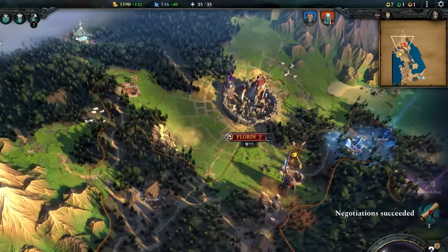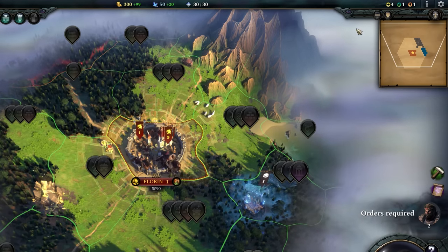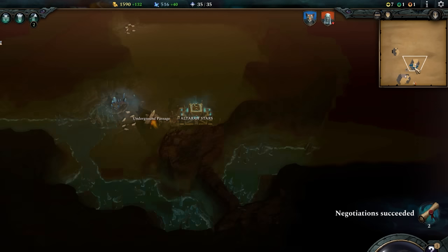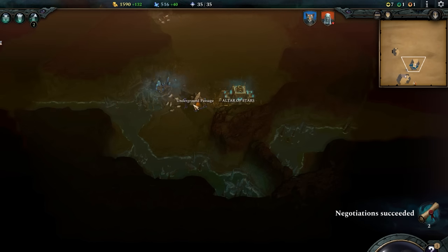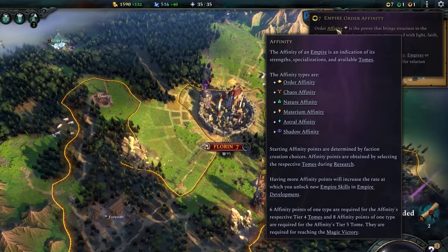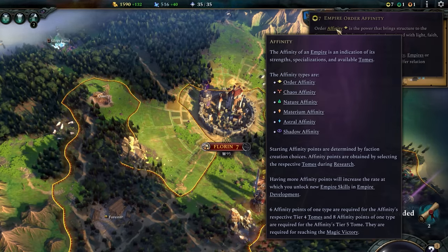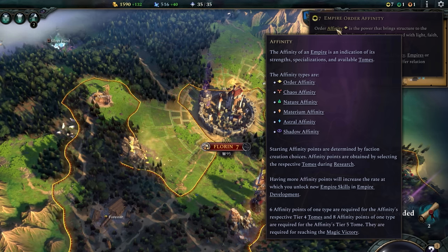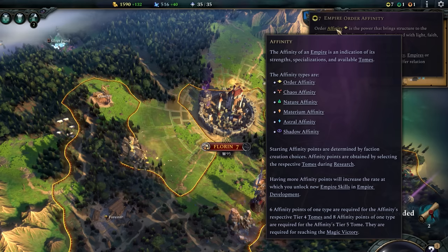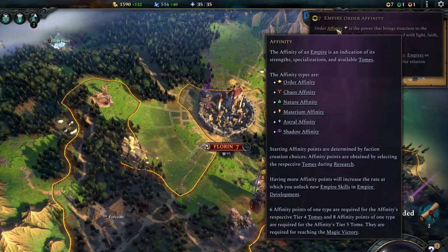Over on the right we have the mini-map, which of course shows you the map but mini. You can toggle the economic view to get a more detailed look at what each region provides, and you can go between the surface and underground views — the map has another map underneath it in the form of the underground, accessible only through underground passages. Above this we have affinity, which shows all your different affinities — basically what your faction believes in and what kind of gameplay they suit. This affects what you can unlock in Empire Development, what late-game tomes you can unlock, and sometimes affects what quests you come across and how you can approach them.